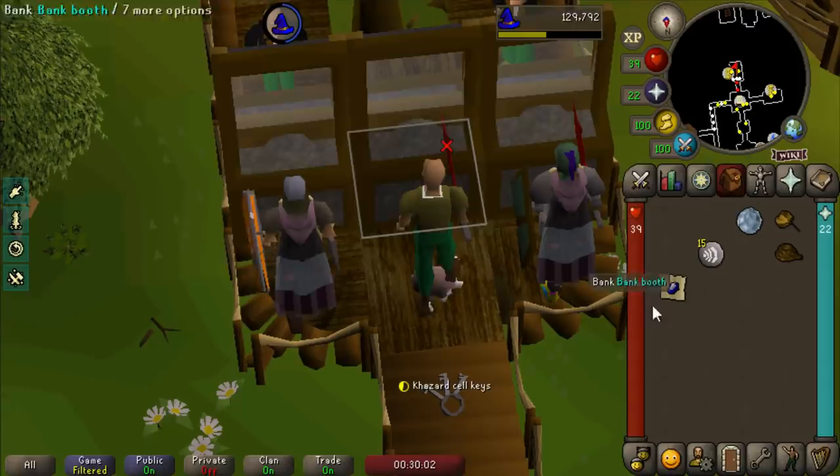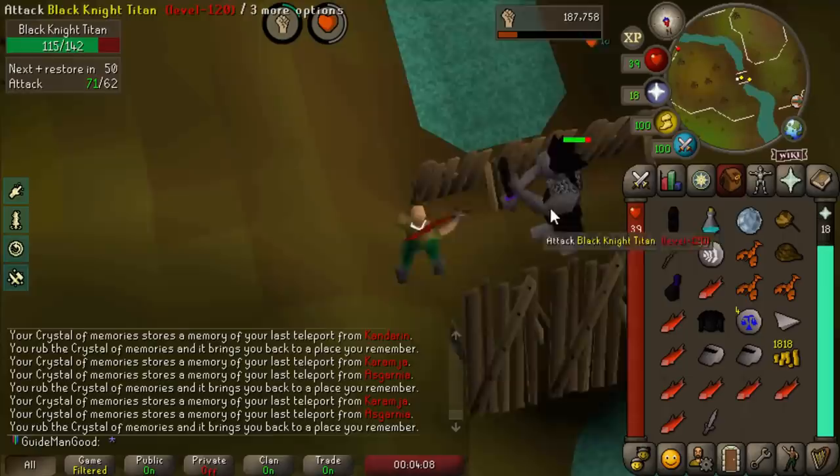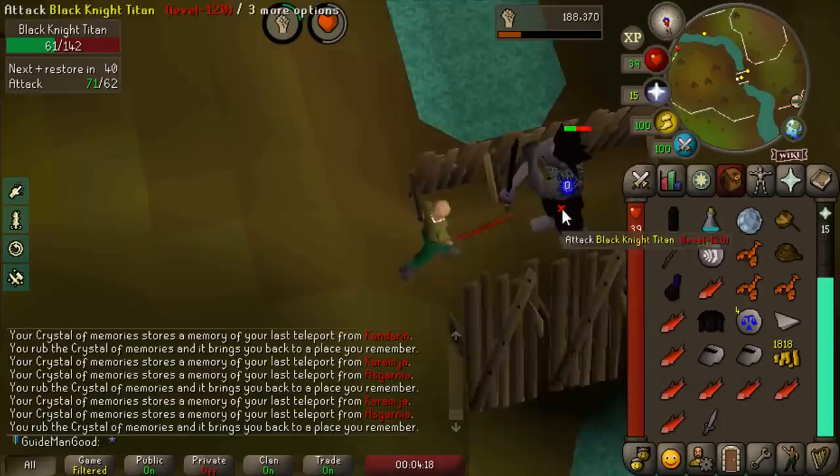This is really the first time we've gotten to test out our melee relic - let's pot up and do this. Also, if you just walk away the tick after you hit the Black Knight Titan it won't be able to hit you ever. This is disgusting - I cannot wait to get into bossing and do Theatre of Blood with this attack speed.